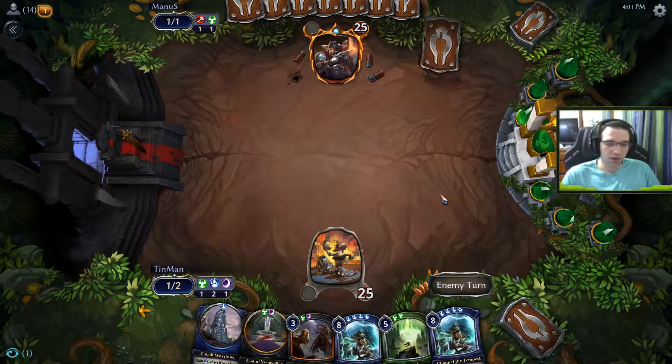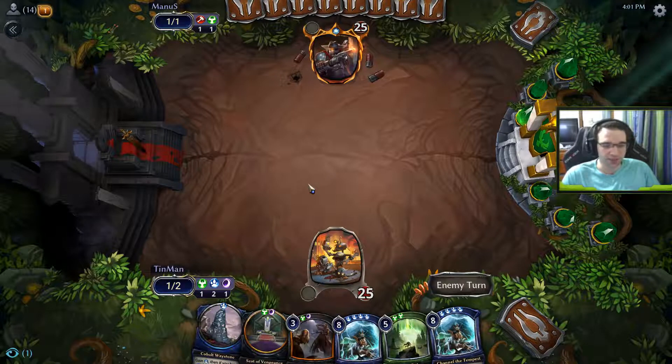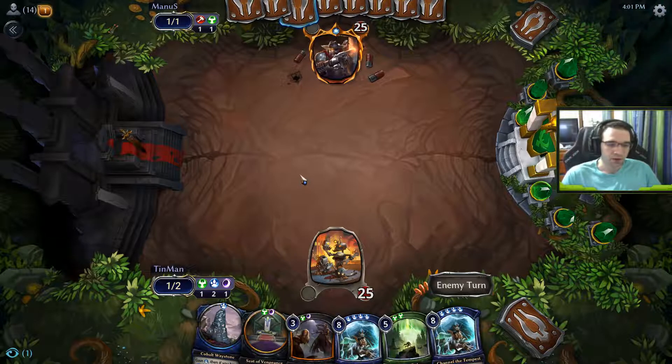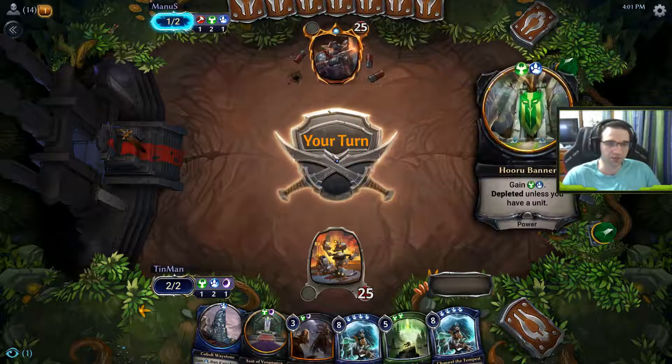There we go. The reason I didn't want to play the land on turn 1 was that if I drew a land, I wanted to scry any future lands to the bottom. I really didn't want to get up to 6 right away — I did want to get up to 5, though. But unfortunately, now with drawing two Channel of Tempests, I really want to get up to 8. So this will be a little bit rough if he has a quick start.